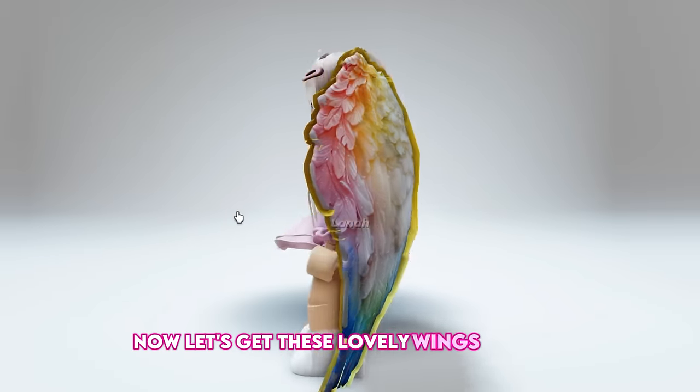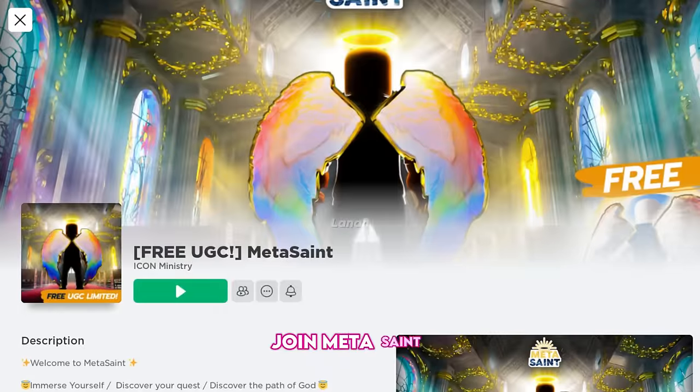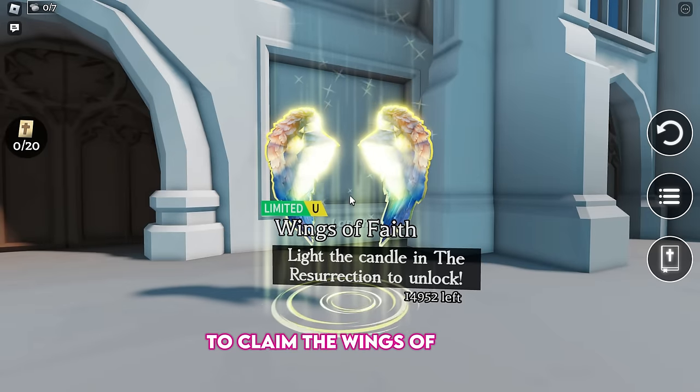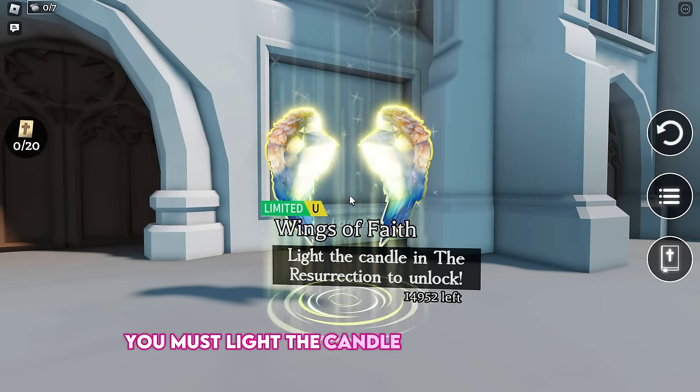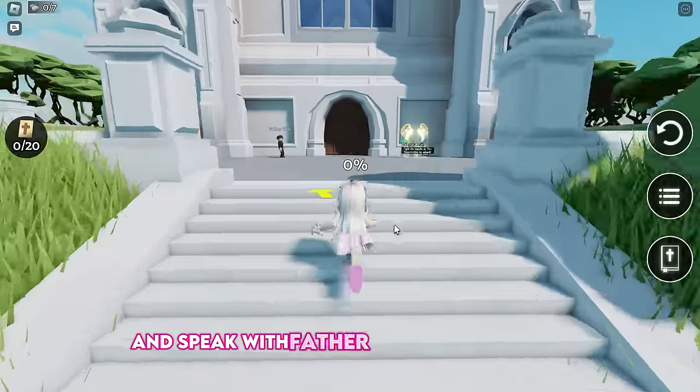Now let's get these lovely Wings of Faith — they are beautiful and easy to obtain. Join Meta Saint. To claim the Wings of Faith, you must light the candle of resurrection. Go over to the cathedral and speak with Father Rob to get started.